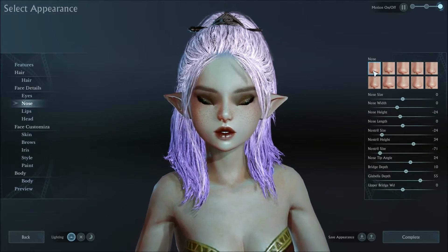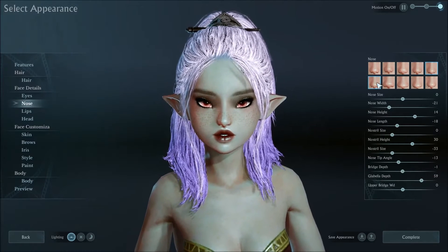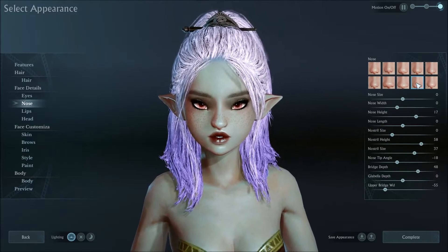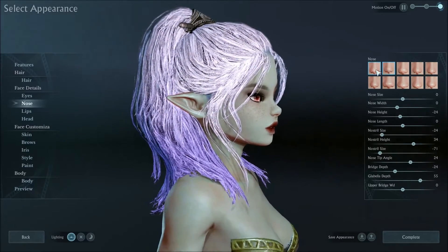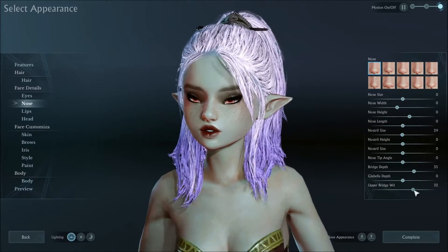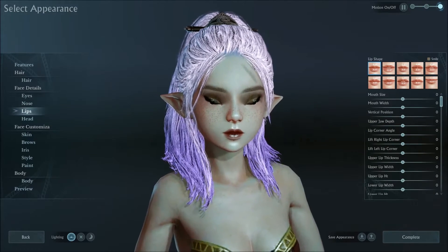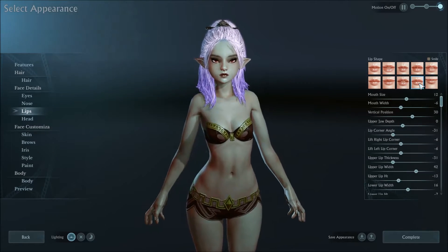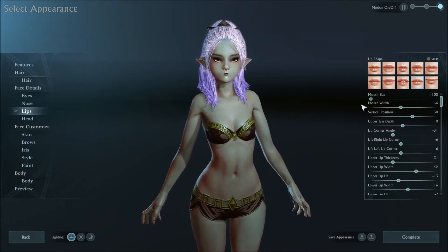Nose — you can have preset noses. All versions of button noses that you can think of. There's a big gigantic nose if you want a big-nosed dwarf. Lips — all forms of baby lips. Presets. Make her lips bigger.